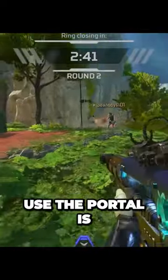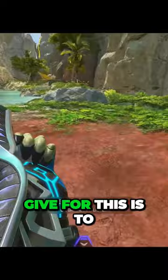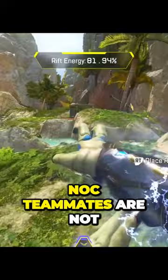A basic way to use the portal is to transport your knocked teammates. The biggest tip I can give for this is to be sure you're not jumping while you start activating that initial portal. If you are off the ground, your knocked teammates are not going to be able to crawl into the portal, and it is going to be a big issue.